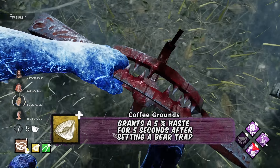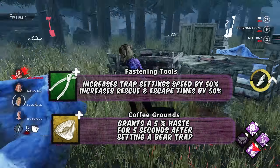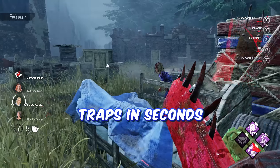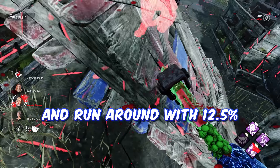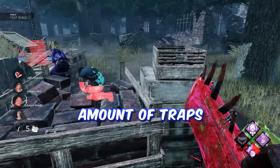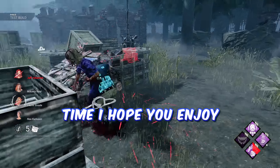We are using Coffee Grounds for an extra 5% haste after setting a trap, and Fastening Tools to set traps 50% faster. This means we can set traps in seconds and run around with 12.5% extra speed after doing so, setting up an insane amount of traps in record time. I hope you enjoy.